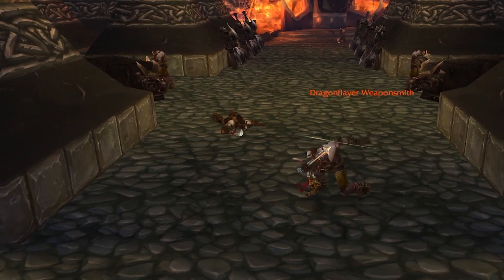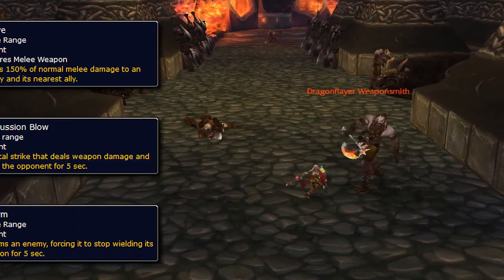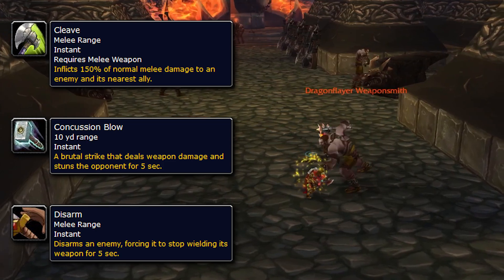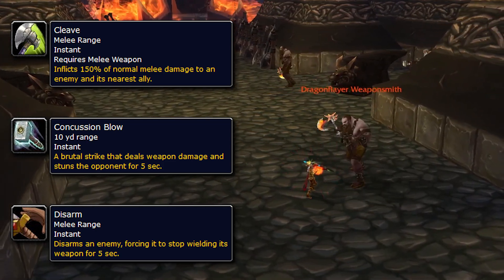To get things started, there are only a couple of trash mobs of note in this dungeon. Dragonflare Weaponsmiths have a disarm, a concussion blow that will stun the target for five seconds, and a cleave — which is the important one — so just make sure you face these away from the group.